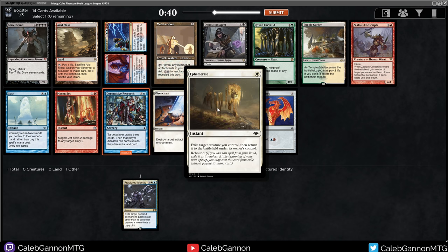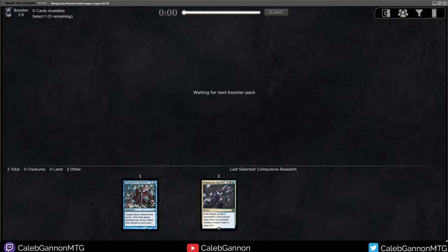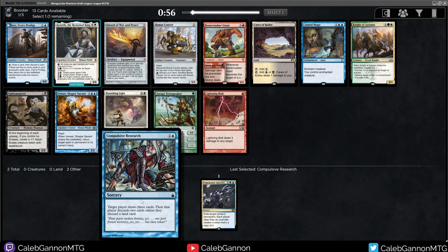I do like Ephemerate - I think this is a very powerful enabler. Ephemerate and Zealous Conscripts is pretty nice. Eternal Witness and Archaeomancer are also good enablers. I'm going to take Research though. It's splashable, it's good in so many decks, and particularly in decks with a lot of Signets - you can flood out when your deck's full of mana, so being able to mitigate that is nice.